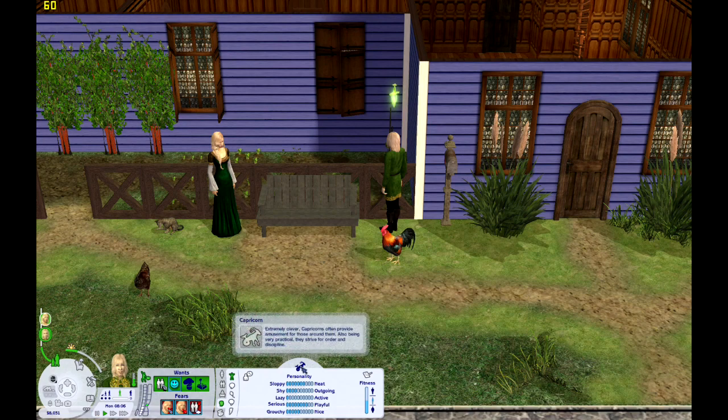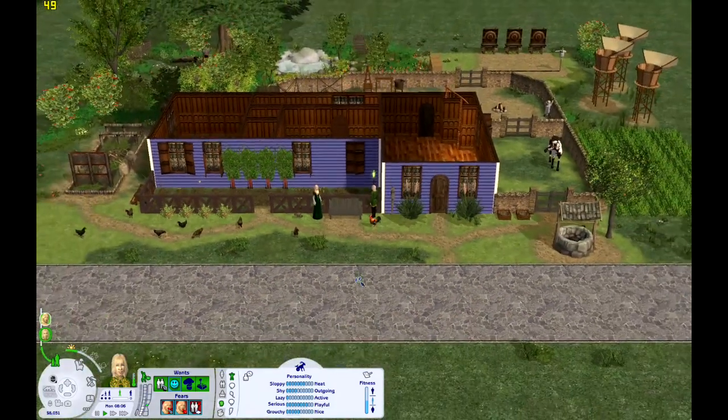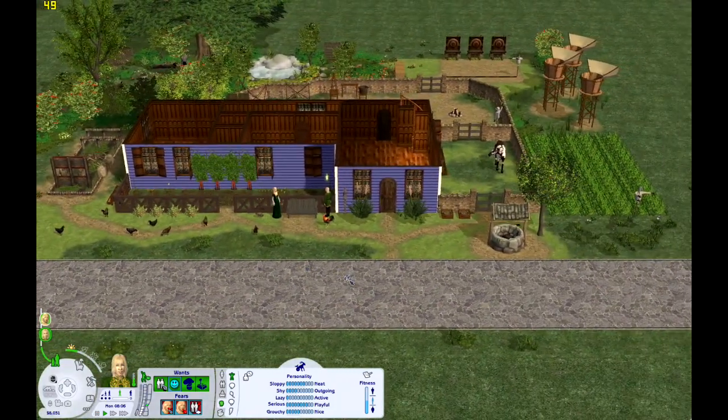So he is a pleasure Sim. He's also a Capricorn and he wants to become a game designer. I might re-roll some of these for the custom Lifetime Wants I've installed, but we'll see.